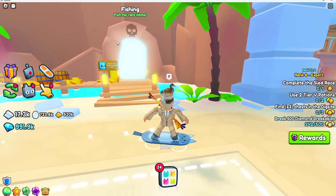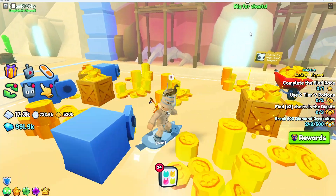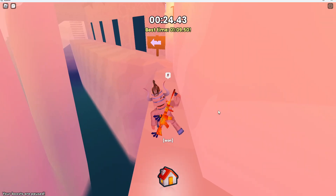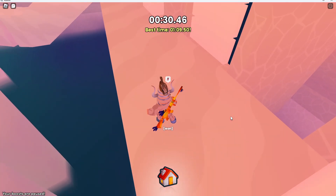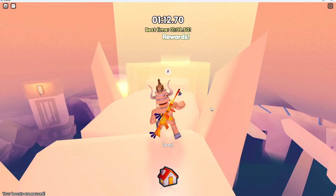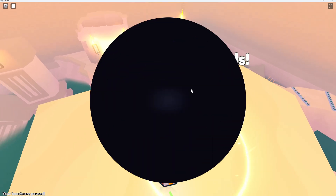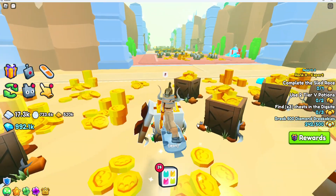We don't need to do the fishing because it's not that useful since it requires work, and it's the same for the dig site. But the pyramid obby is good for us — time doesn't even matter on this so you can take your time. We got diamonds, an enchant, and a toy ball. The toy ball is another boost just like the fruits where it gives you more power-ups.